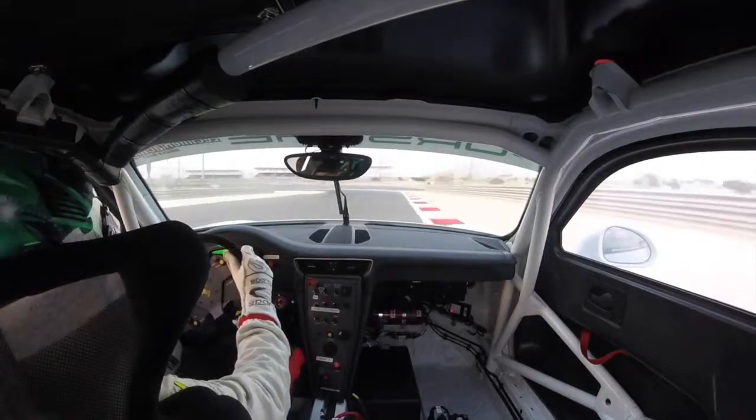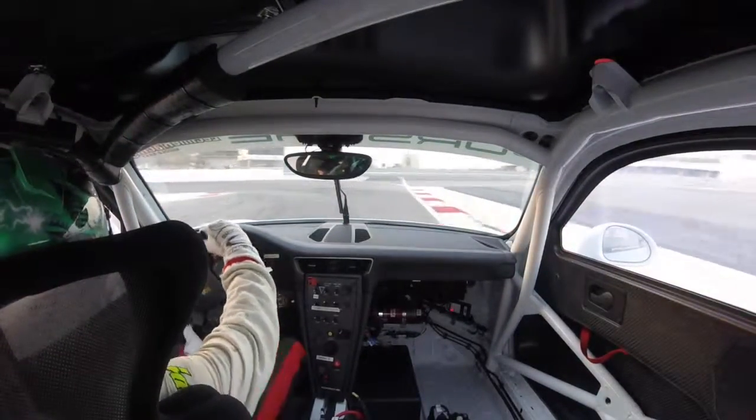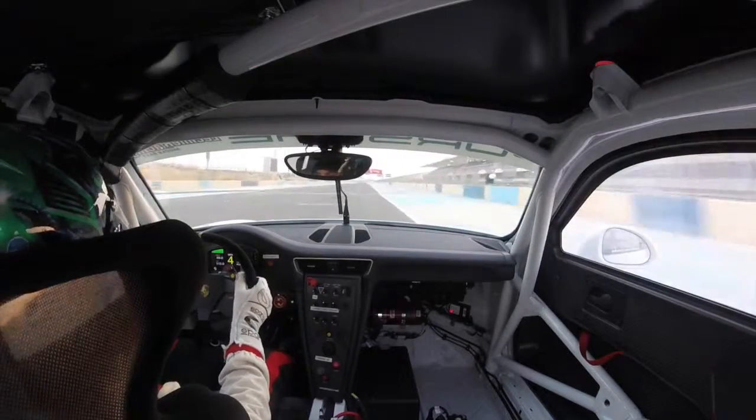Coming into the most difficult part of the track — all the way left, double left-hander. Try not to lock the brakes on the left. Really, really slow in and fast out, using all the exit road. And this is the second biggest straight, which is all about the exit.